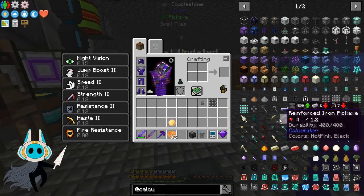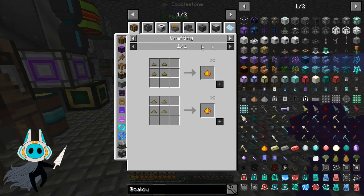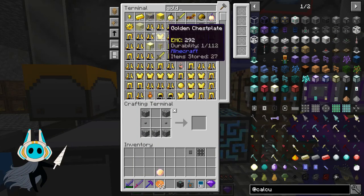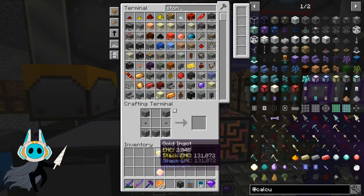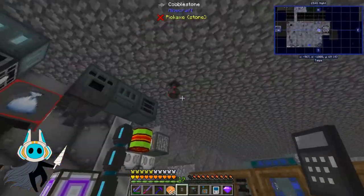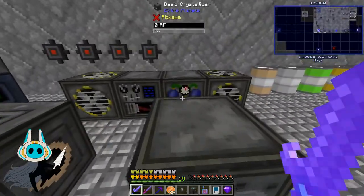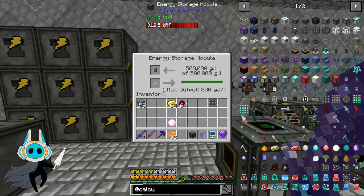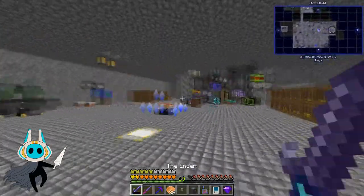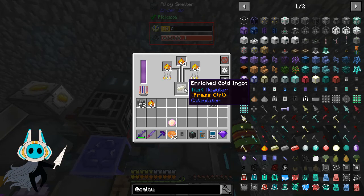A stack of gold and a stack of redstone — not too hard. We do need to charge this guy up. It doesn't charge up in the wireless charger. Let's see — can we charge it up in a charger here? Yes we can. So we pop in redstone and gold, make enriched gold, then smelt that into enriched gold and use it to make a scientific calculator.